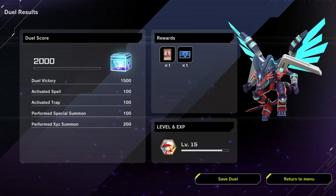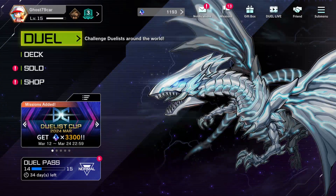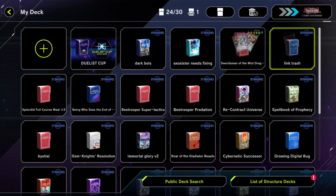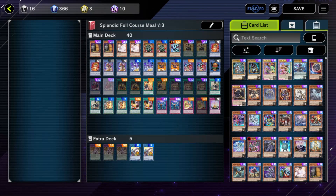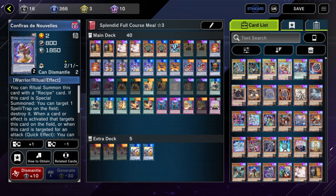Congrats, level four — get that cash money. Let's go to my decks. You see a bunch of decks — most of them are the structure decks I wasted my money on. Let's go to Splendid Full Course Meal — this is the deck I want to build. I'm in the middle of building it, but here's why I can't: two URs, two more URs, three URs, an SR, more SRs. I'm poor — I can't afford this. It's such a good deck, I already made a video on it, but I just don't have everything for it.